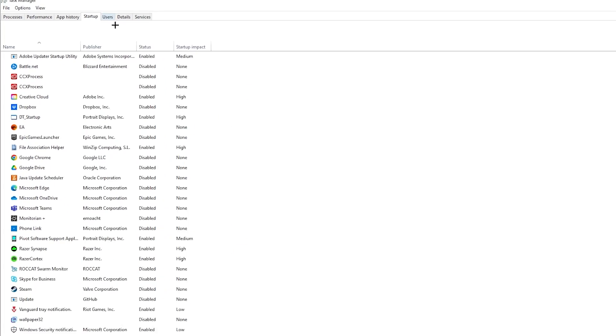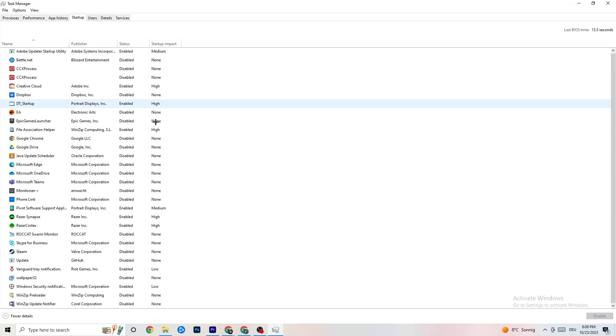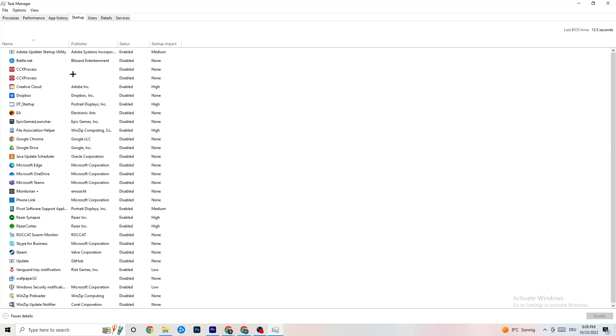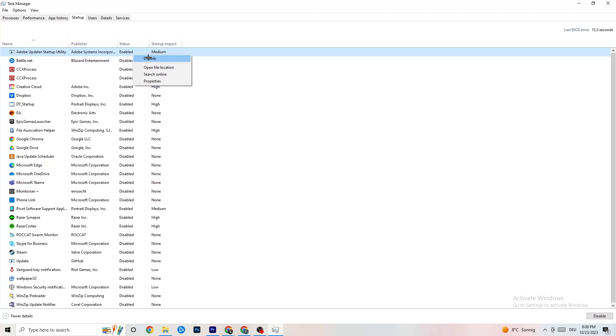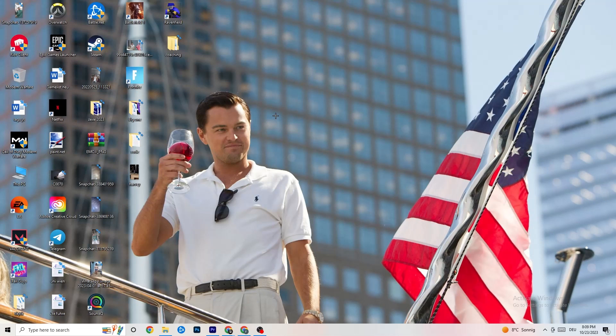Next, click on the Startup tab and disable nearly every program that auto-starts in the background. This decreases your GPU and CPU usage. Right-click any program you don't need and click Disable. Do this for every program you don't require at startup. Once finished, close Task Manager.